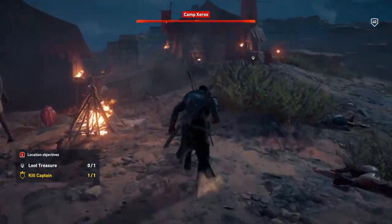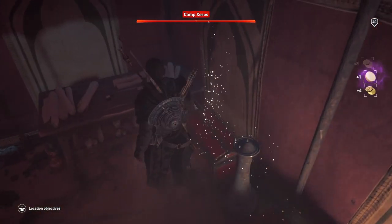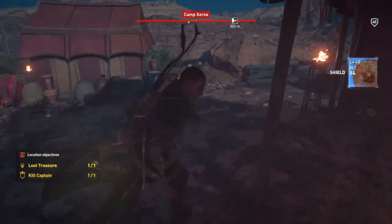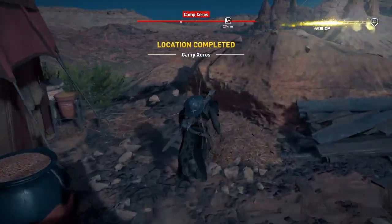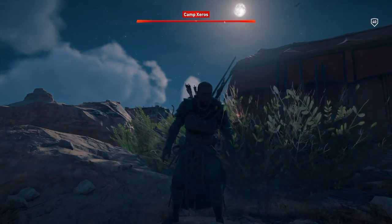We can run into this tent here and we'll get the treasure. That's the location completed of Camp Xerox, so that's where we're done. Thanks very much for watching. Don't forget to like and subscribe, and until next time.